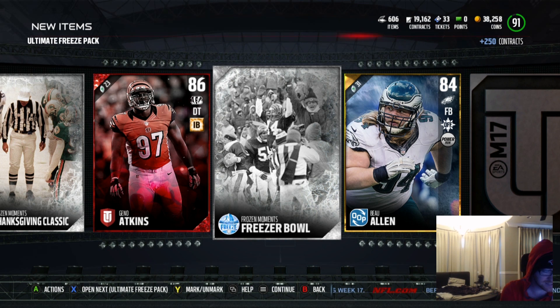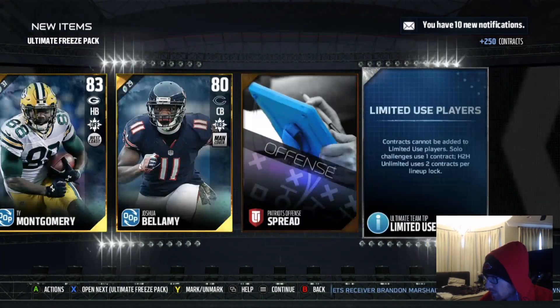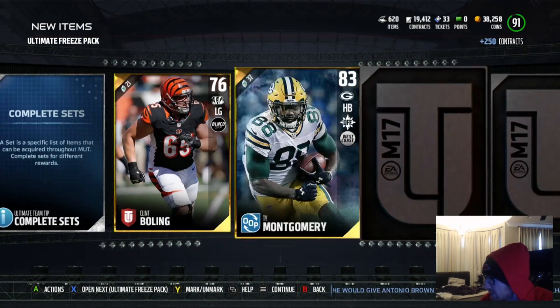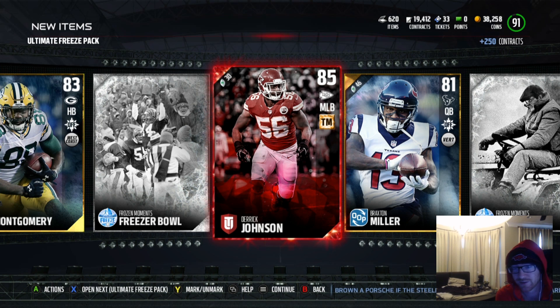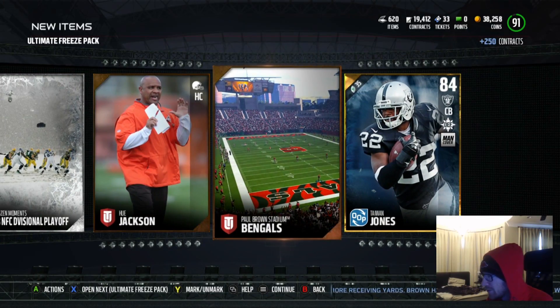Geno Atkins, defensive tackle. My defense is set - doesn't matter who I get on defense, they're not going to be better than what I already got. 86 overall, he goes for 14,000 coins. Ty Montgomery at halfback, out of position - I think I already have him at tight end. There it is - Derrick Johnson at middle linebacker. 85 overall. Is that ultimate team base? He goes for 5,000 coins. So they give me an elite, but it's like the worst elite you can have, and one that I don't need. A lot of out of position golds though.